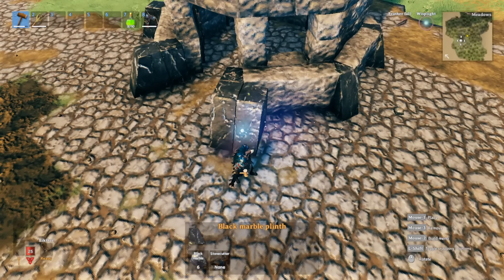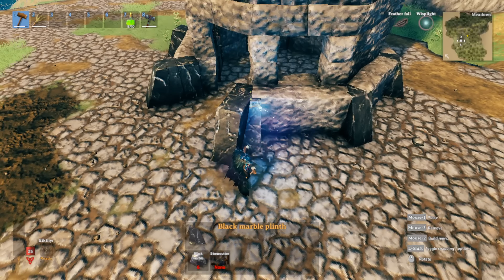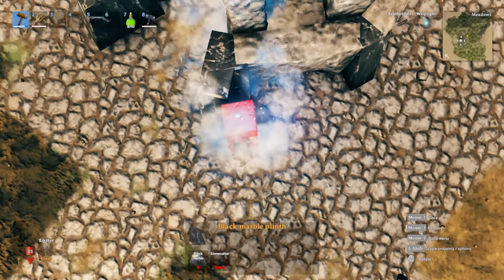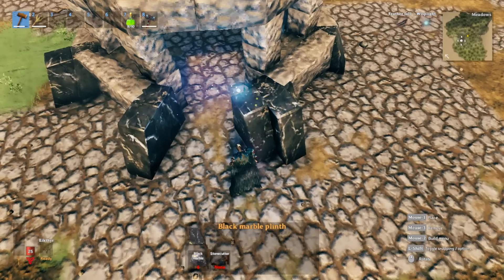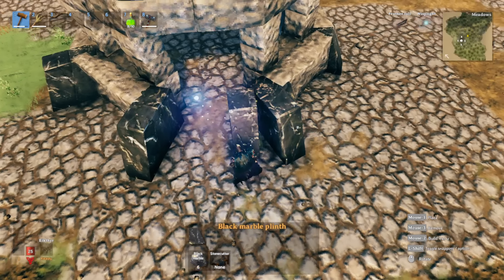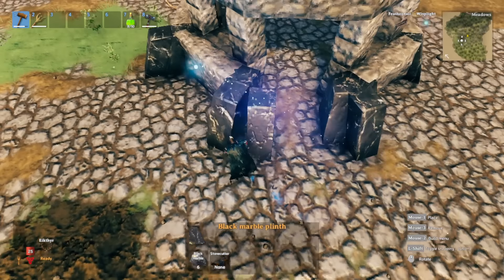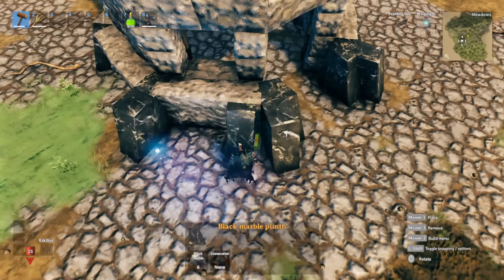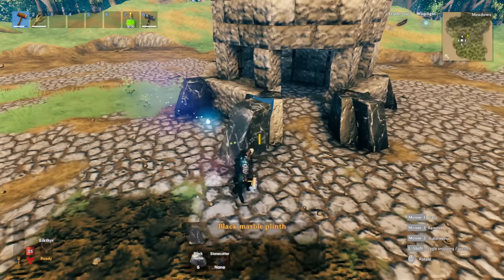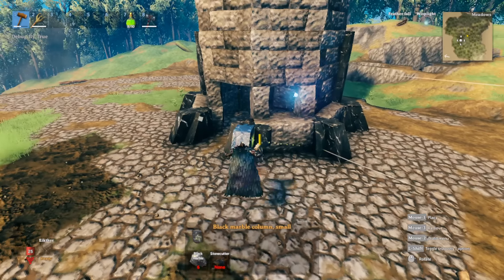Rotate it one time for this side here and find that snapping point deep within it, so it should go in like this because it's snapping to the one at the back. Do the same thing here - rotate it one time, find that snapping point, and add that little detail. Do the same thing over here - rotate one time, find the snap point - going all around with each of them.